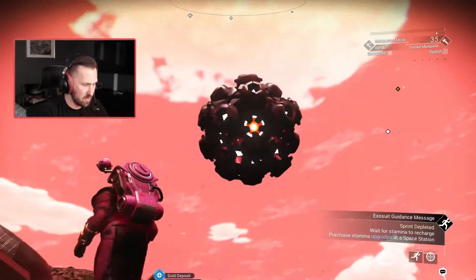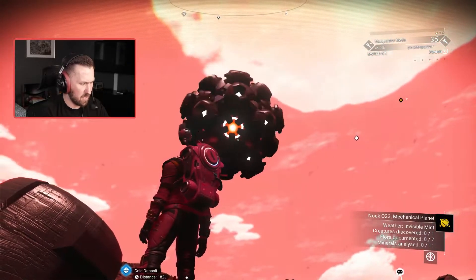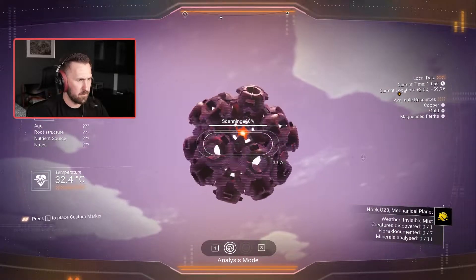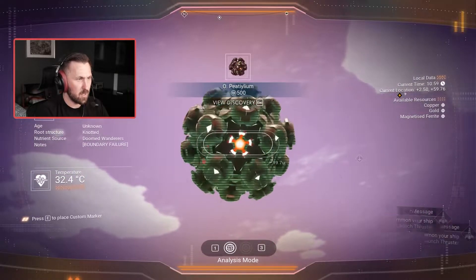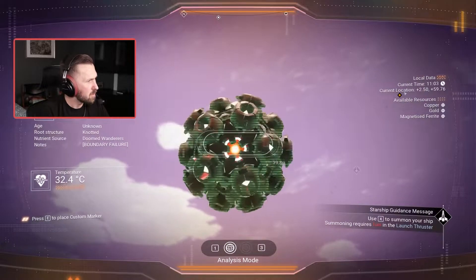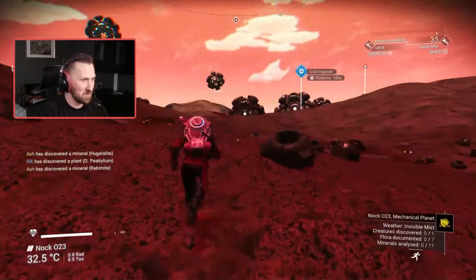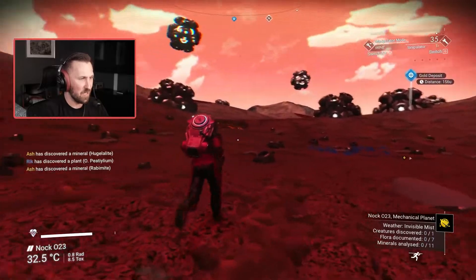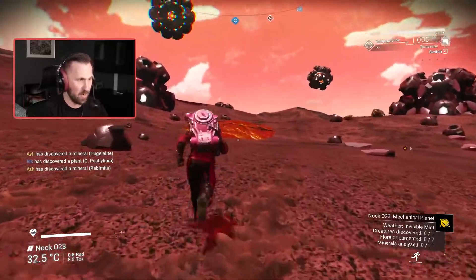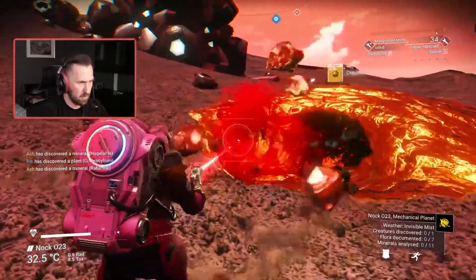What are these things? Can I scan these? What's the scan button — I thought it was just hold down F and then hold down left click. There we go. Petillium, weird, age unknown, root structure knotted, nutrient source, doomed wanderers. They look like depth charges, like underwater mines. Absolutely. Oh copper, hello — that's just convenient.